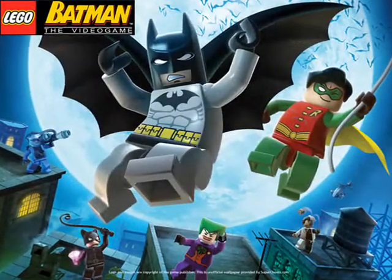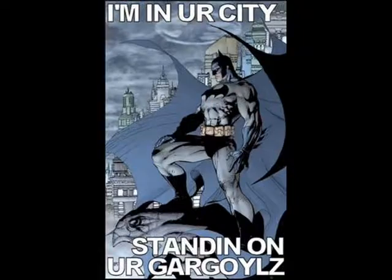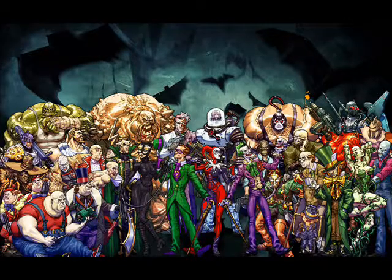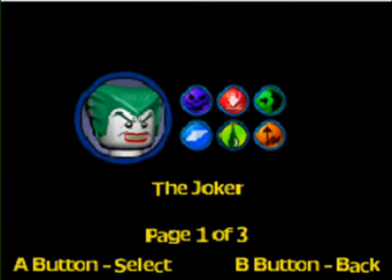Lego Batman, like the many Lego games that have come before it, has a lot of characters in it. This fits the Batman mythos particularly well, because it also has tons and tons of characters, all of them having their own unique skills, abilities, and moves. The way Lego Batman depicts this array of abilities is by having many of these abilities lumped together under certain categories, with each category depicted by an icon visible in the character select screen in free play mode.